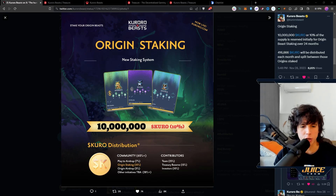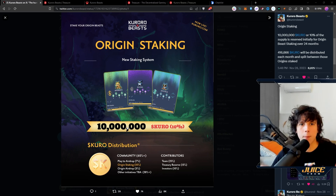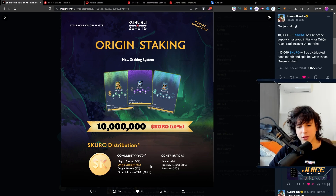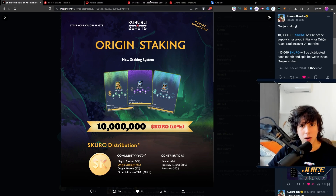Let's look at the airdrop distribution. We have Play-to-Airdrop at 7% — basically anybody can join. Then we have Origin Staking: if you stake origin creatures you get a portion of that 10% airdrop, which is 10 million tokens distributed to everybody that has staked origins, month by month. Then there's the Origin Airdrop which is a straight-up airdrop with no staking required, and 38% is allocated for other initiatives that will come later as the game develops.